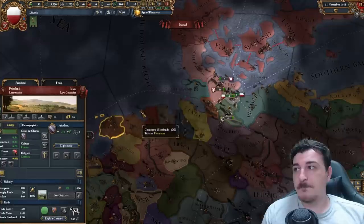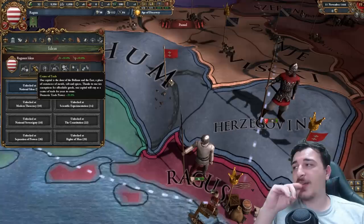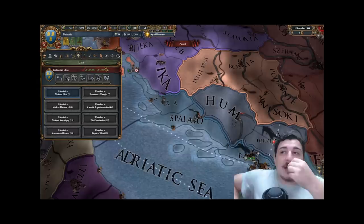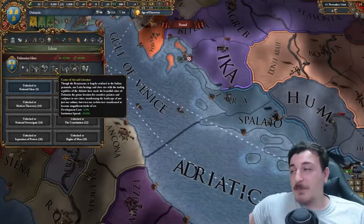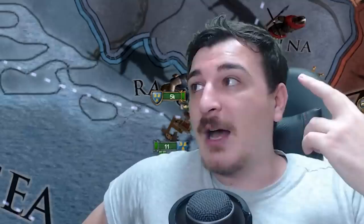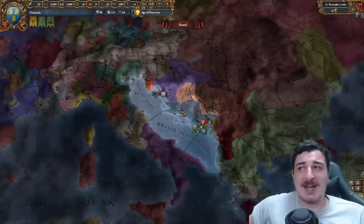One of my personal favorite trading nations is Ragusa — not because of its idea sets, which are average at best: trade efficiency, trade power abroad, domestic trade power. But eventually, after you form Dalmatia, the Dalmatian ideas are the crème de la crème. You get trade efficiency, morale of armies and navies, national unrest, reform progress growth, trade power abroad, dev cost reduction, institution spread, infantry combat ability, naval force limit, and core creation cost. These ideas are great for trade, expansion, military, and playing tall. All you need is to get two provinces from Venice, which is easy when they're at war with the Ottomans.